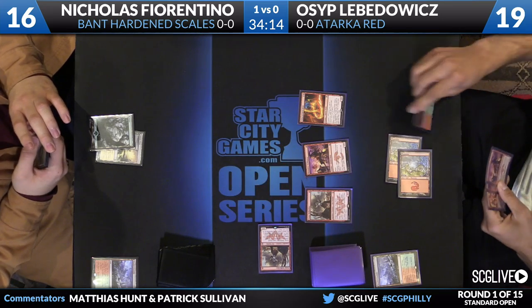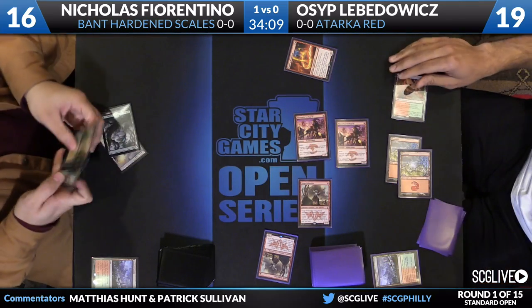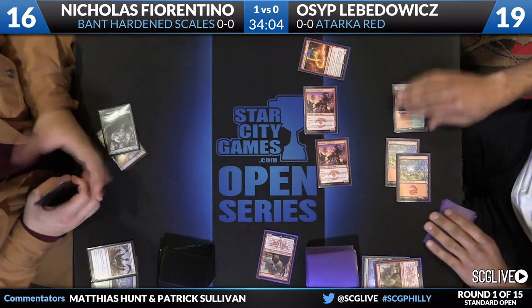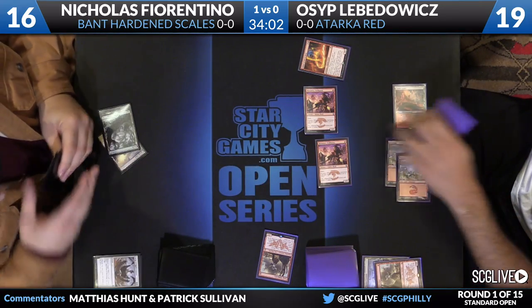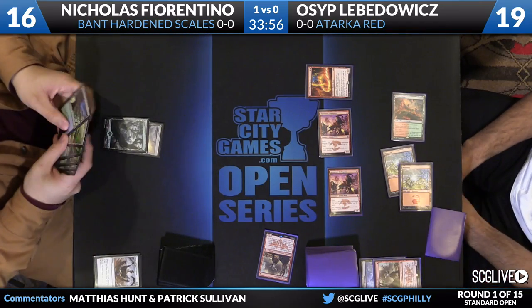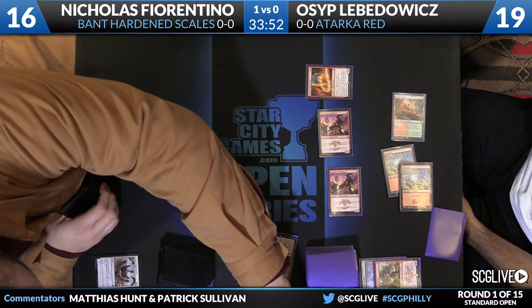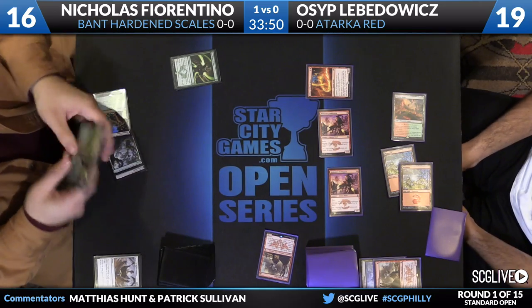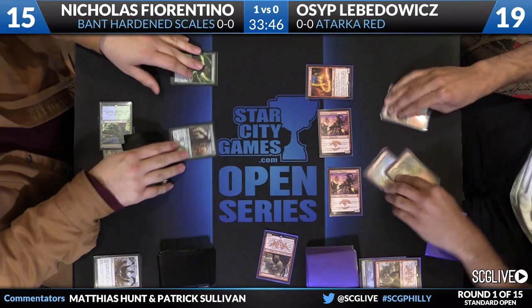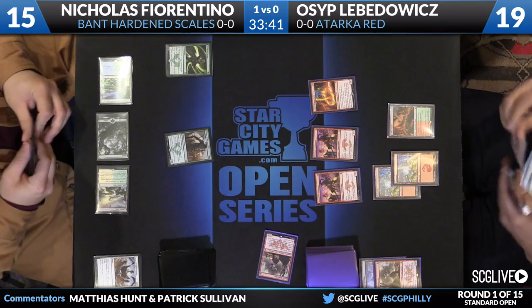Osip plays Abbot of Keral Keep, flips a Zergo land — can't take it because it's legendary — but gets to play a third land and another Monastery Swiftspear. Here's Surge of Righteousness to take care of Zergo, but Osip gets in for two and Nicholas gains two. For as commanding as Fiorentino looked in game one, with the right mixture of spells or Fiorentino one Stubborn Denial short, that's a winnable game for Osip — you see the power of this deck on the play. Even a turn two removal spell isn't keeping up with Osip's board.